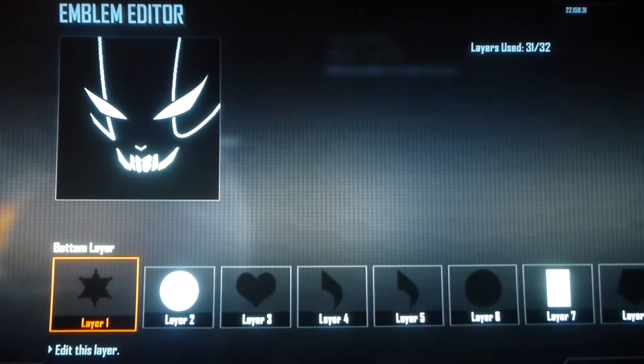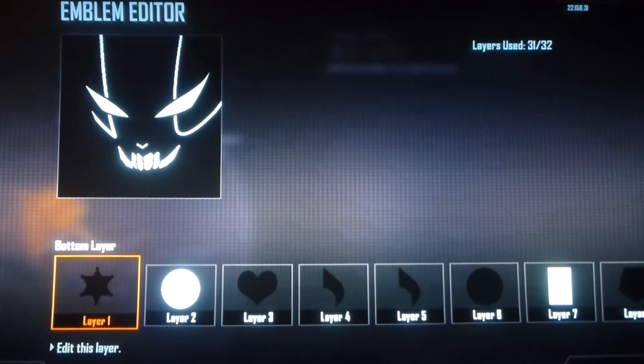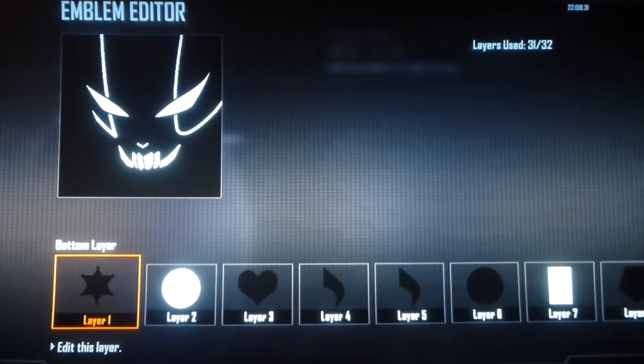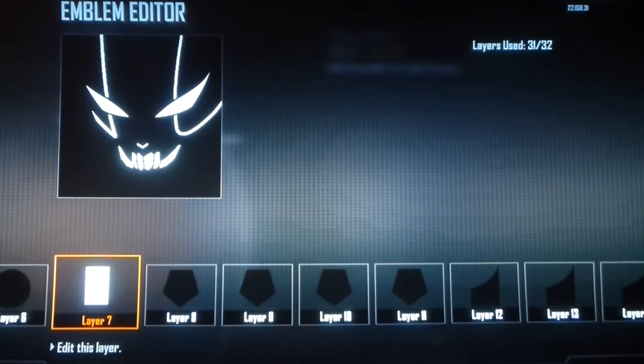This is going to be a tutorial for how to make Greed from Full Metal Alchemist and Full Metal Alchemist Brotherhood. This isn't exact — this is in his form where he's basically invincible with a tough skin. I just decided to do the outline of his face because I thought it looked good and it was a good use of layers. So we're going to go ahead and get started.